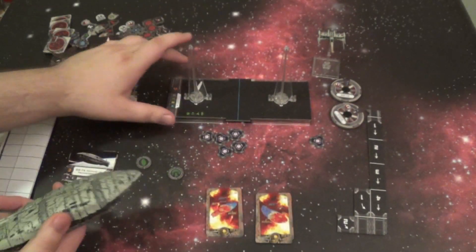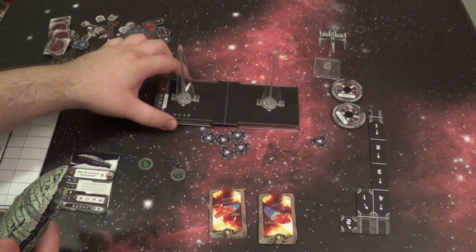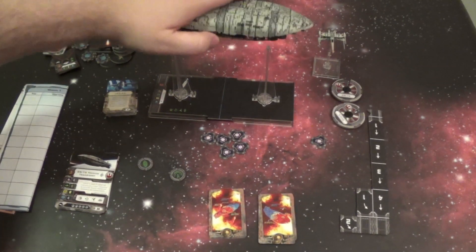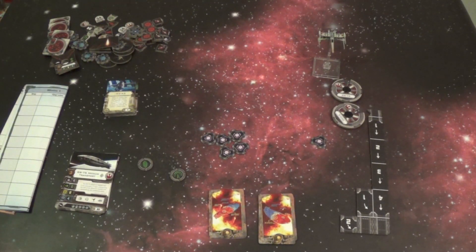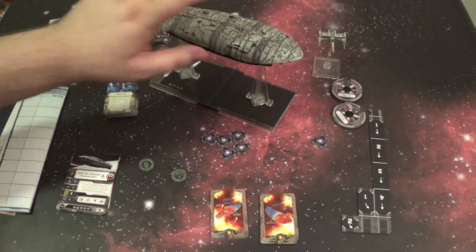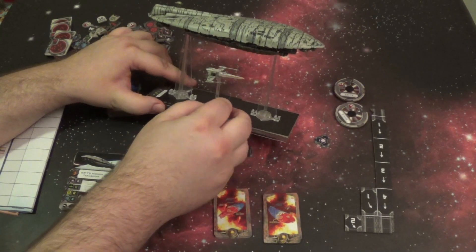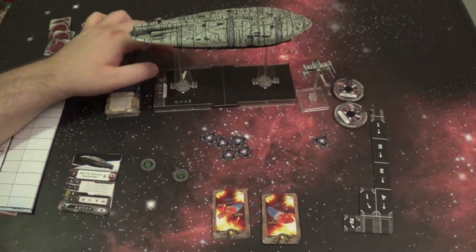It goes on its base. We've got the Rebel Transport base — it's actually two large-sized bases, kind of like the Millennium Falcon, with a template in between them. They're actually going to be functionally different; there's a fore and an aft section that's going to have different damage decks. That's what it looks like on the battlefield. And just for scale, here is a regular X-Wing — the Rogue Squadron one. So obviously, much, much larger than the rest of the ships in the game.